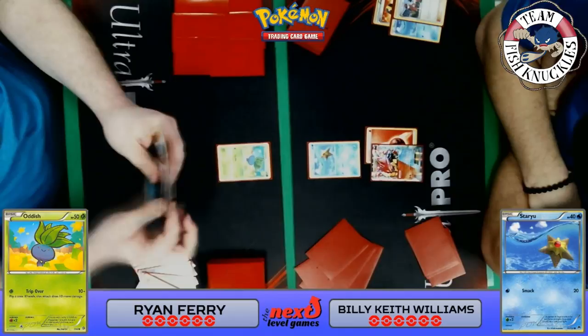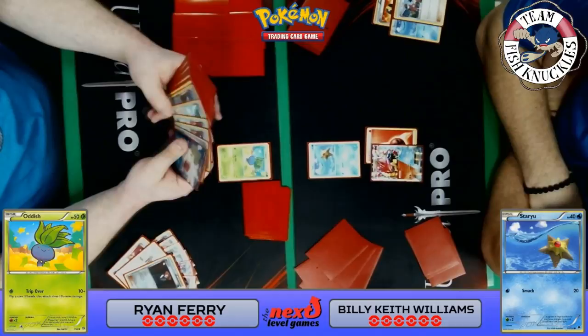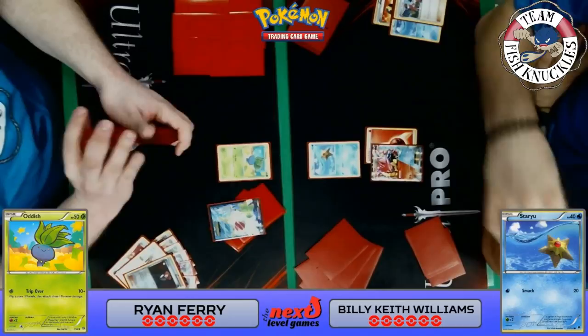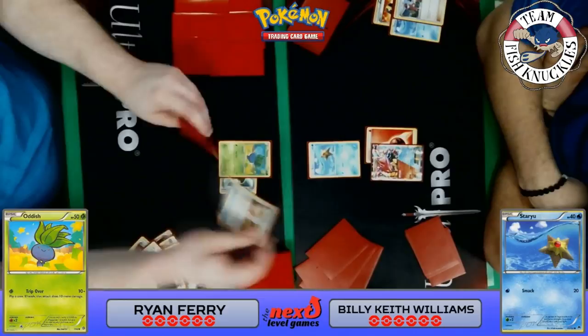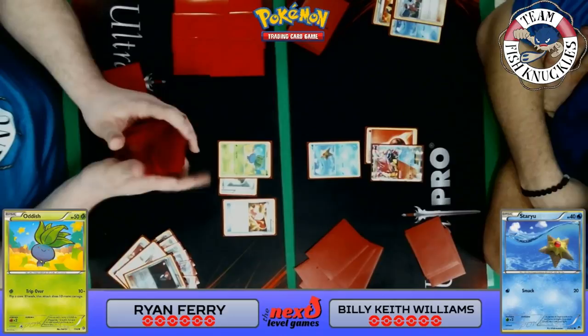Ryan plays a Sycamore and then an Ultra Ball, discarding a Lillie and a Lysandre. He can grab an Eevee and attach a dark energy, using Energy Evolution to get an Umbreon GX — but he doesn't have a way to retreat the Oddish. He grabs a Shaymin instead to try to set up, find a way to retreat the Oddish, and find an Eevee and Float Stone. He already has a Float Stone! Trainer's Mail looks at top cards — Gloom, Vileplume, something else, and what looks like an N.